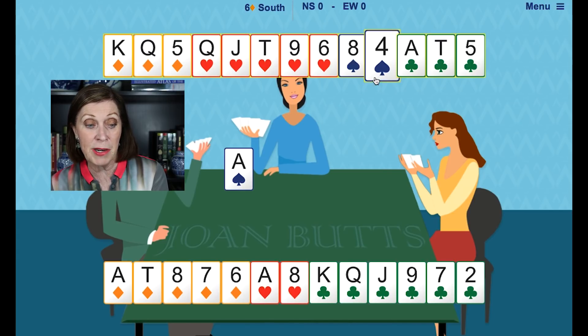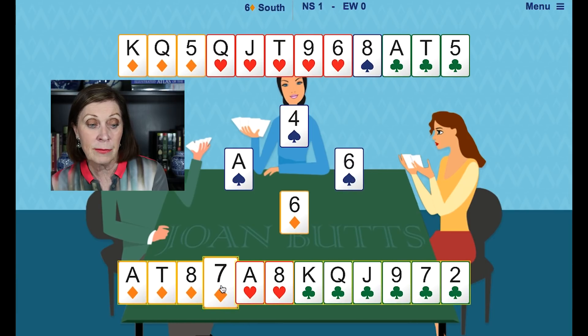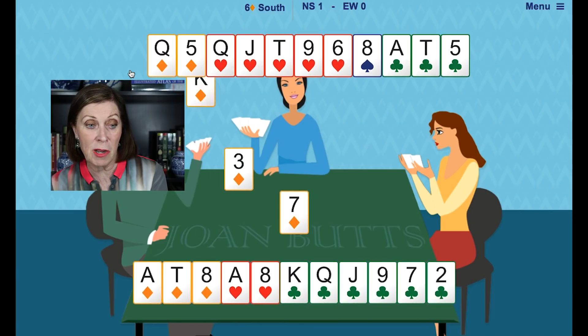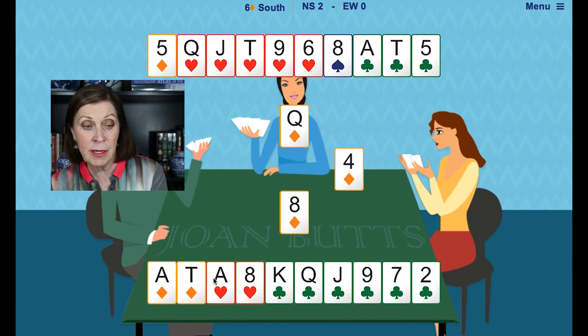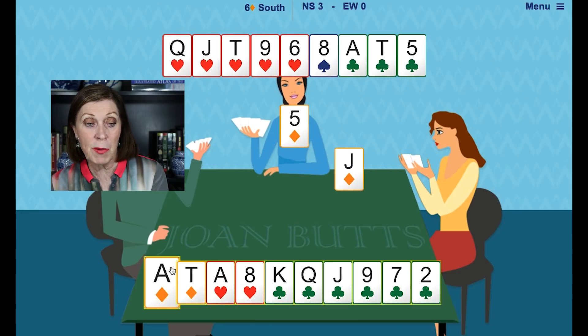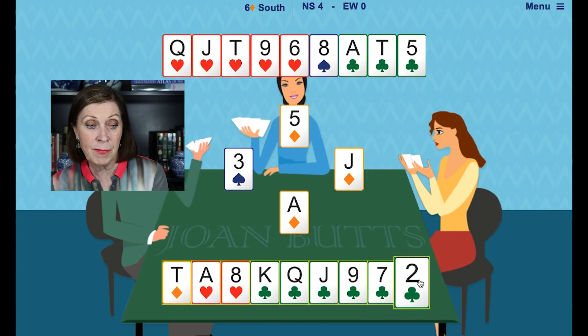So let's play a spade and trump. There's no reason not to draw trump. Play the seven of diamonds, over to the king, now the queen. Diamonds broke 3-2 — that's lucky. So we play the five, over to the ace.